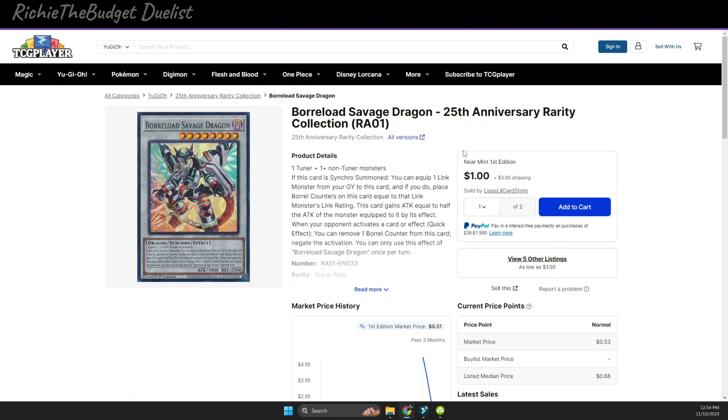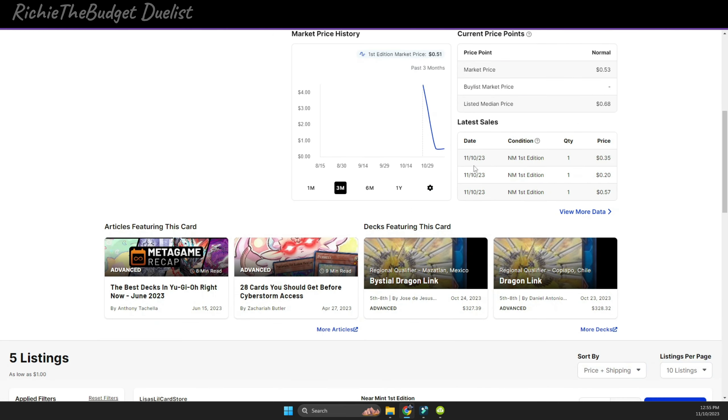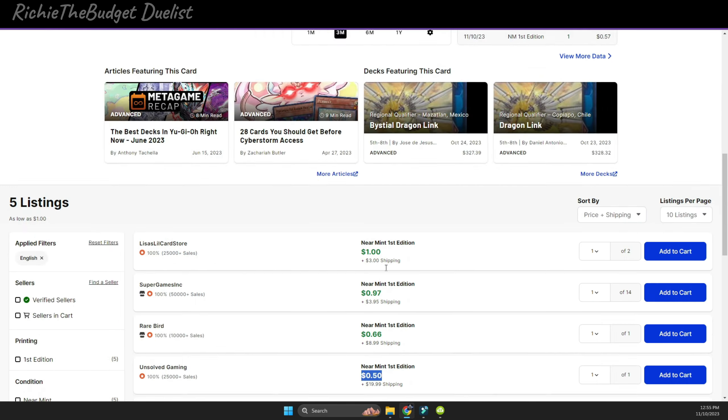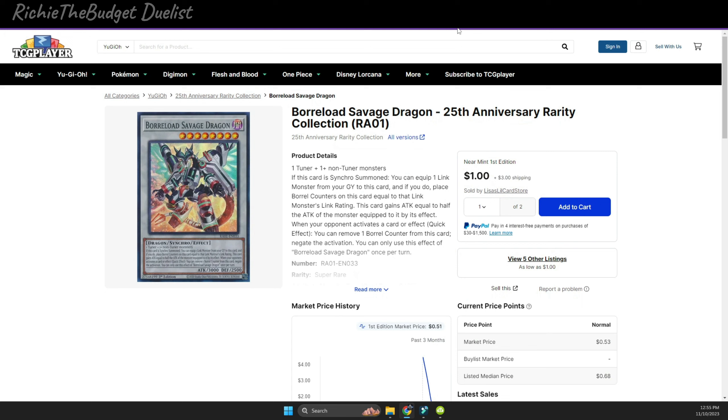Furious Savage Dragon is a card I've always wanted for my Six Samurais but never had the opportunity to get. I finally picked one up for about one dollar from YugiMint, which is great. I'm pretty excited to use it in my Six Samurai deck. You can find them for as low as 66 cents or 50 cents — these cards are super cheap, and you guys should definitely grab them even if you're not going to use them right away.